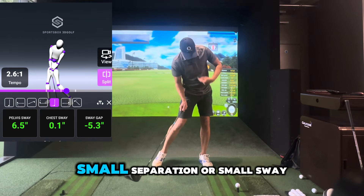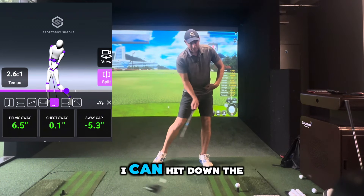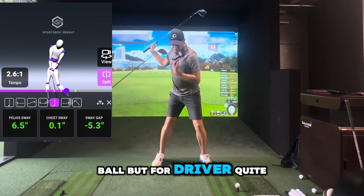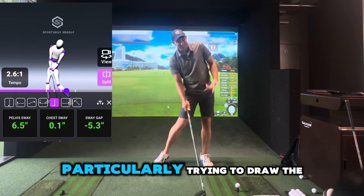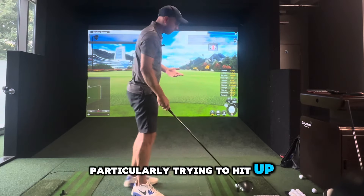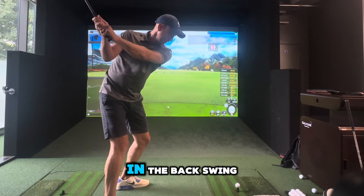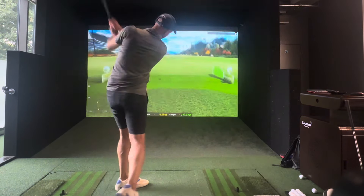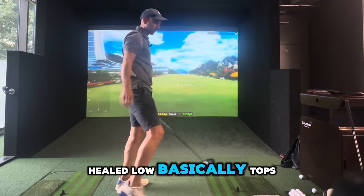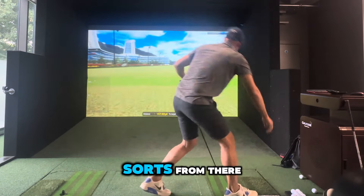The difference is at impact. With an iron I look to get forward — a small separation or small sway gap, you'll see the number there on Sports Box — I can hit down on the ball. But for the driver, quite stacked here with a bigger gap between my pelvis and my chest, particularly if you're trying to draw the ball or hit up on the ball. So from the top, not a lot will change in the backswing. That's me getting my chest ahead of the ball — let's see what happens. Heel, low, basically tops. I might have overdone that one a little bit, but you'll get slices and all sorts from there.